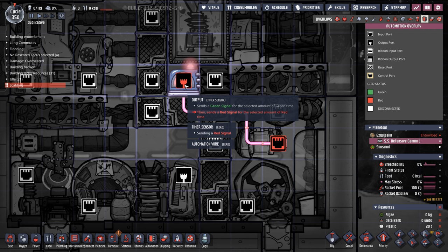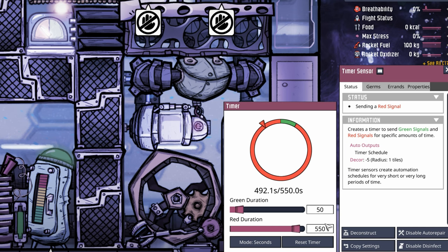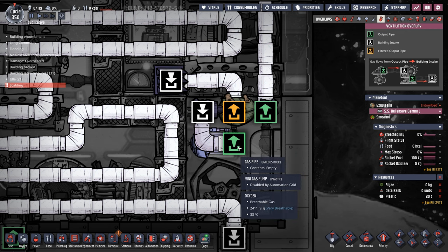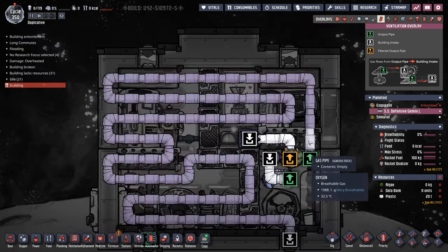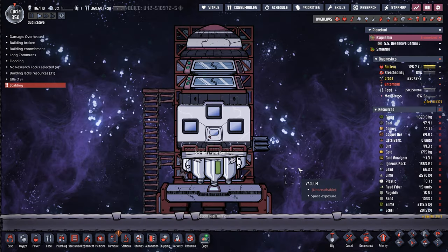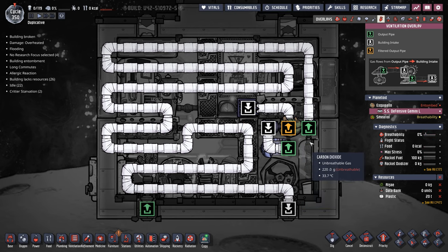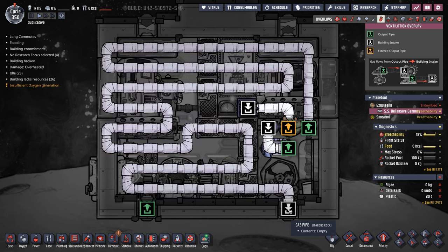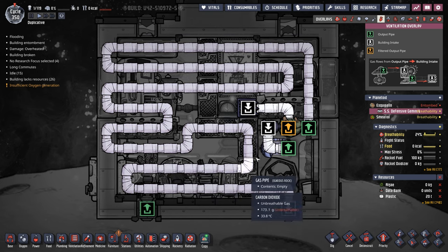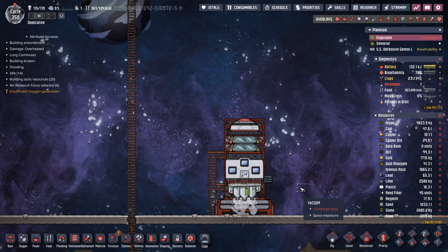To save on power cost, a timer sensor is connected to the mini gas pump, allowing it to only activate for 50 seconds out of the entire cycle. When it does, it siphons any carbon dioxide or oxygen into a gas filter - all the oxygen goes up through the gas vent, and all the carbon dioxide goes through a long snaky pipe pattern. While the rocket is landed, the carbon dioxide gets vented. While in space, it stockpiles in the pipes until landing, then gets vented into the vacuum of space - that's the reason for the long snaky pipe run. With that, it's time to send Victor Nevez back out to collect more databanks.